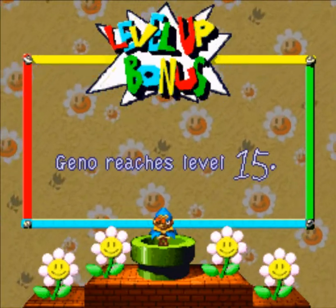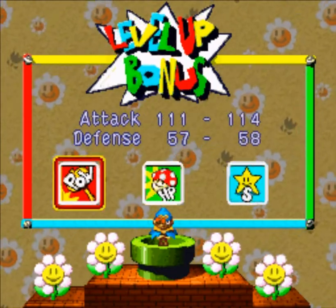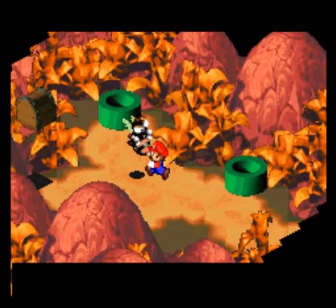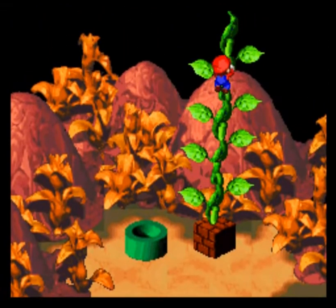Hey guys, welcome back to Super Mario RPG. Gino got a level even though he didn't have to fight — what a lazy bastard. But don't worry, he'll be back on the front lines real soon. Anyway, we're gonna go climb this vine and see what's going on upstairs here in coin heaven.